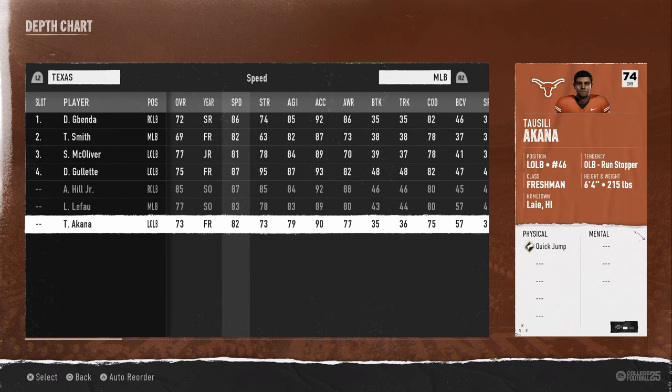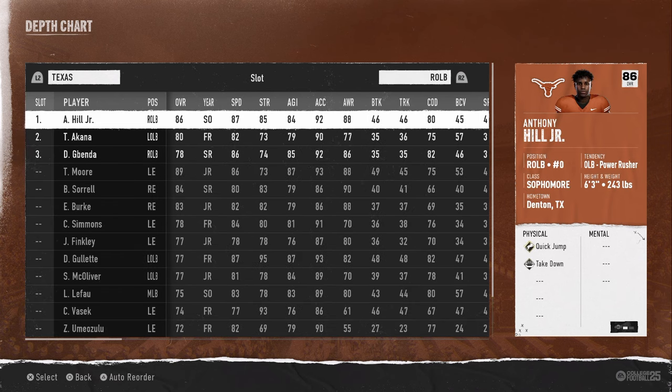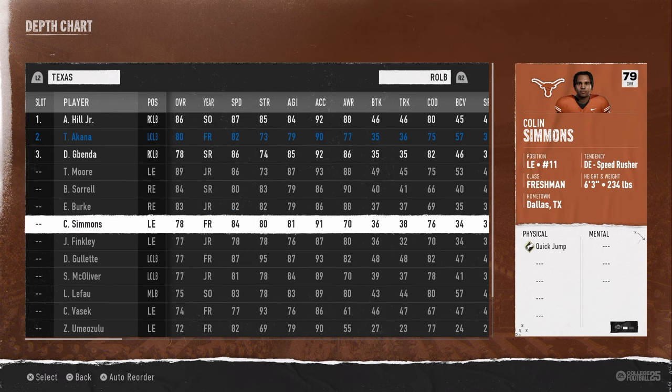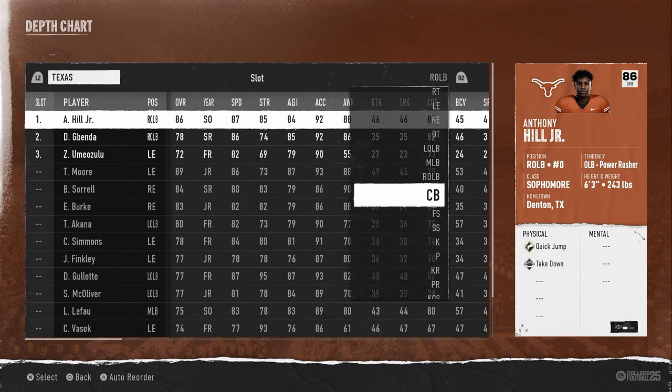McCulliver does get a knockout ability, so if you want him as the backup you can do that. At the right outside linebacker position, that's going to be Anthony Hill Jr. — a really good player on this team. His backups are going to be Uma Wazulu and Jabenda.